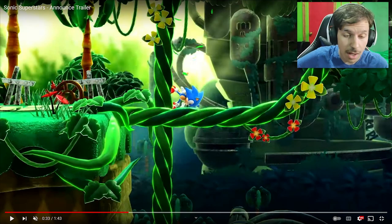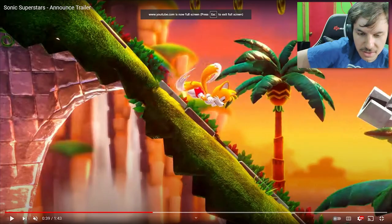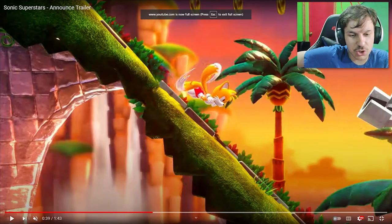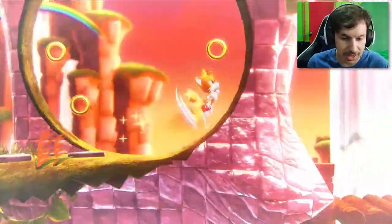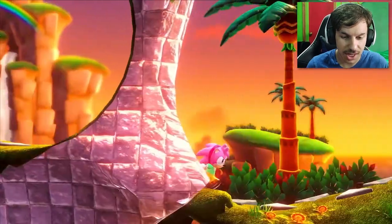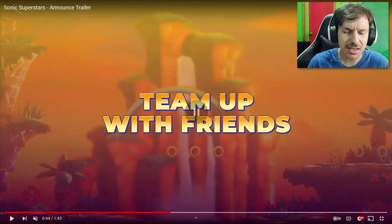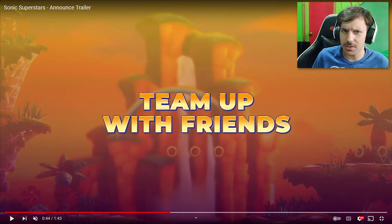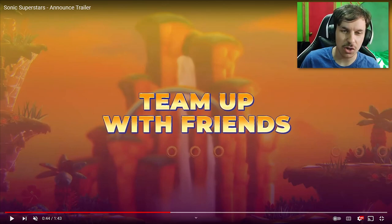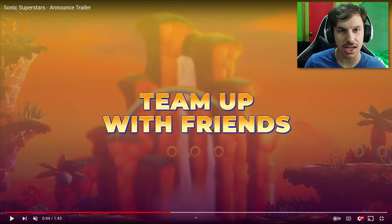This game is actually made by Sonic Team, and the models look like they're stripped straight out of Sonic Mania. We've got four characters so far: Sonic, Tails, Knuckles, and Classic Amy. Apparently there was a Modern Amy costume advertised that you could get by subscribing to the newsletter, which kind of defeats the whole purpose of the Classic character skins.